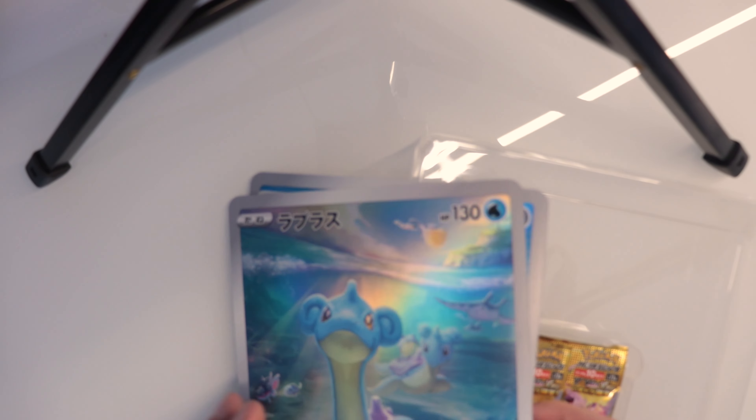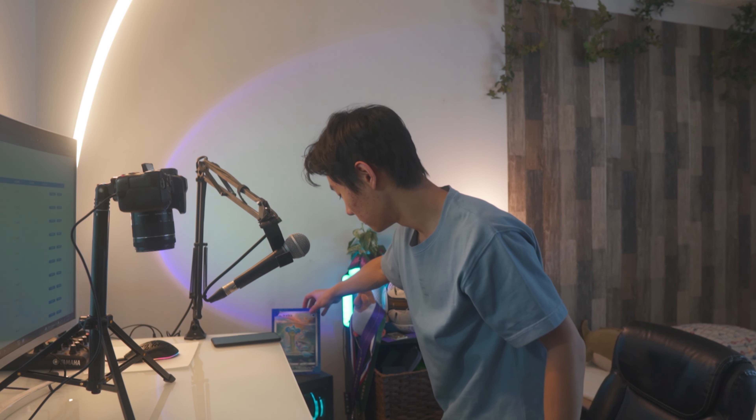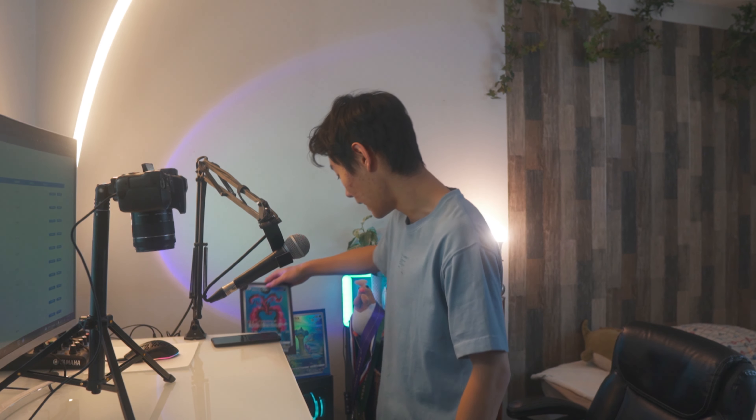Now here comes the hard part — assembling the stand. Did it, that was easy! Oh, you get two cards! I thought you get one. We have two big giant Pokemon cards, guys. Look at it. I have a huge giant Lapras on the stand. And we need the Gallade too — we're gonna put it right beside the Lapras.